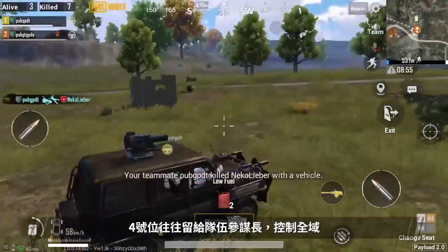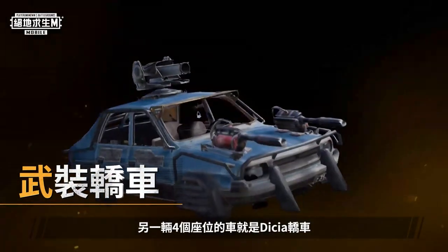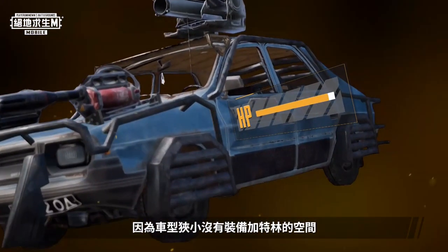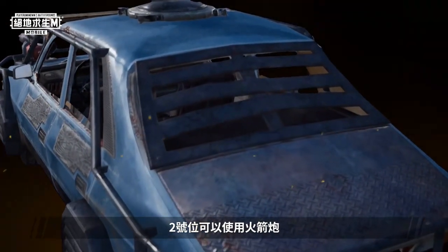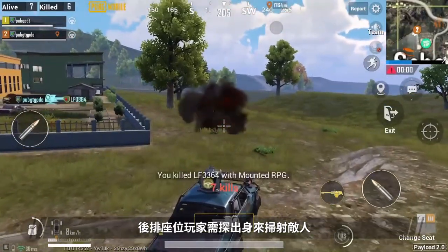Seat four is often reserved for the team leader, so they can sit here and give orders. The other four-seater is the Dacia. A gatling gun won't fit into this compact vehicle, so it leaves seat one with the flamethrowers and seat two with the rocket launcher. The players in the back seats have to fire their weapons while leaning out of the windows.